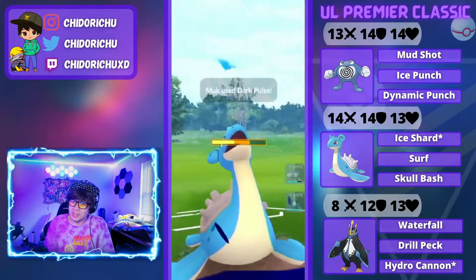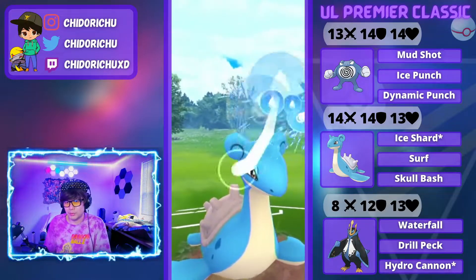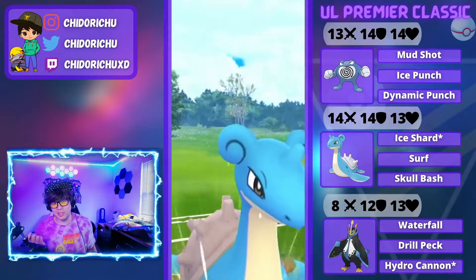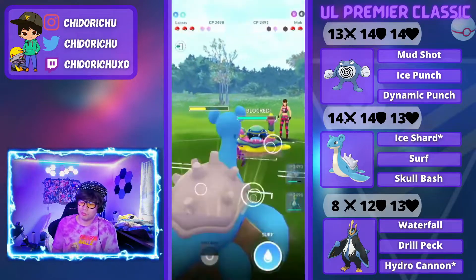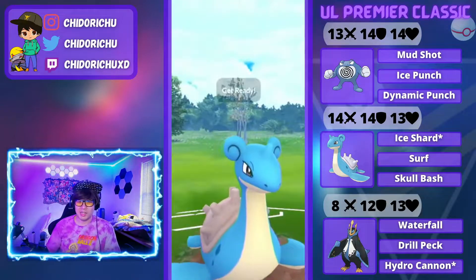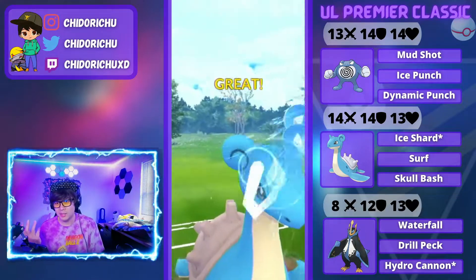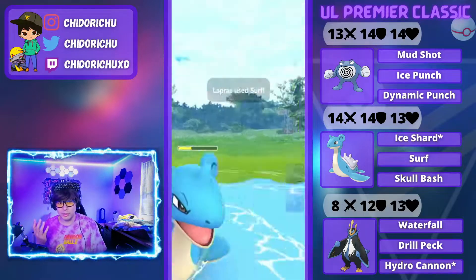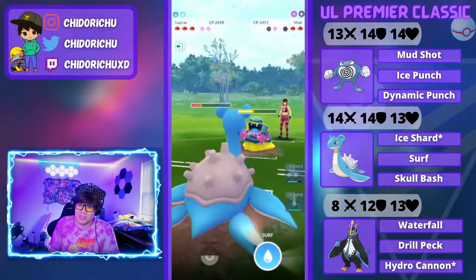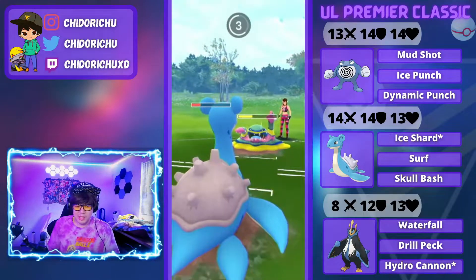My Poliwrath and my Lapras are lucky. If you guys are thinking you need really good IVs for your Poliwrath or Lapras, you really don't need it. I ran this team fine without luckies throughout my whole Ultra League career. But if you guys are wanting to build good ones, I do recommend it. I just went with these because they're lucky and they're cheap. My Poliwrath is like 88% IVs — it's not the best ideal one, but it is not bad.